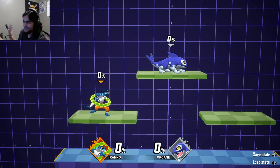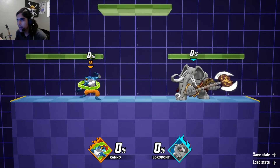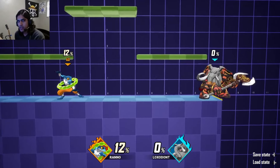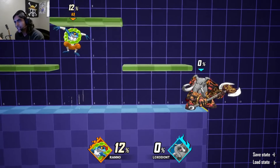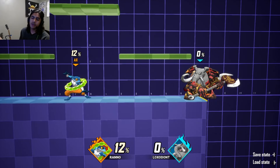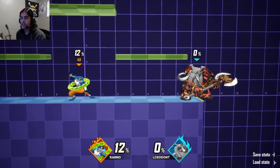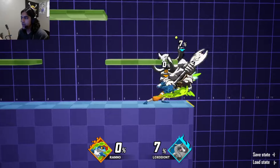First, basic left-right movement. This game has a full hop and a short hop — if you hold the jump button you go all the way up, but if you tap it you get a little jump. You also have fast falling: at the peak of your jump, press down to fall faster. If you're brand new you don't need to worry too much about this yet, but it's nice to know you have it.